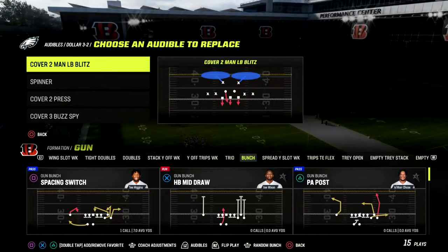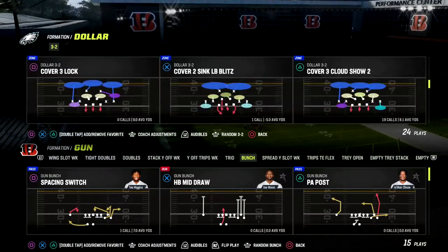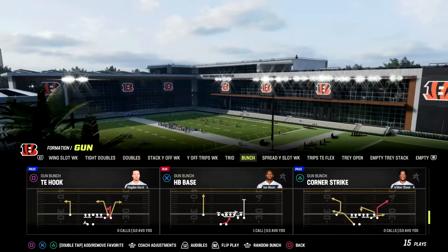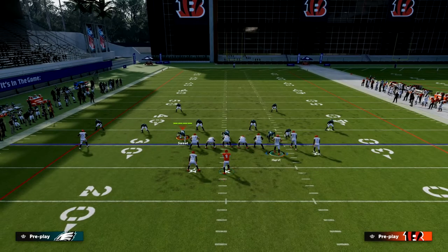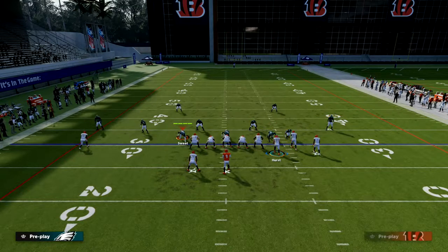We're going to be showing you the play Tight In Hook. This is one of my favorite passing concepts in the entire game — really simple but really effective. We want to run this with our bunch to the wide side of the field. It's going to give us the best amount of spacing, and we're only going to make one hot route. We're just simply going to streak our solo receiver.